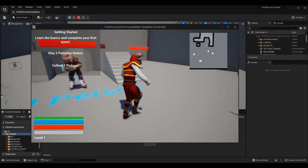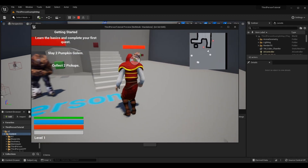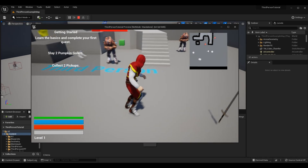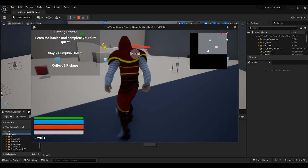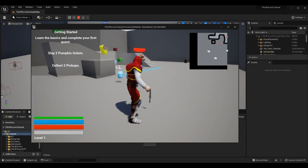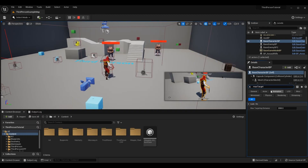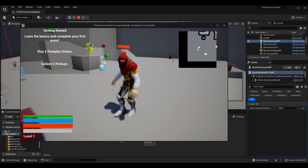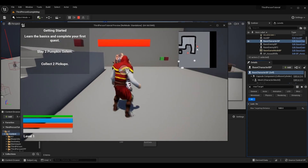Testing it out — you should be able to target the closest actor and still swap between others. When backing away from a locked-on actor, once you reach the maximum distance the lock-on symbol breaks and you're no longer locked on without pressing anything. Editing our base character's MaxTargetingDistance from 2000 down to 1000, the lock-on now snaps off noticeably sooner when backing away.